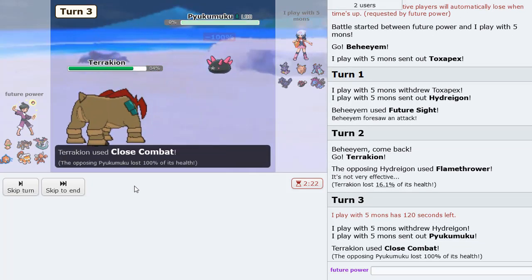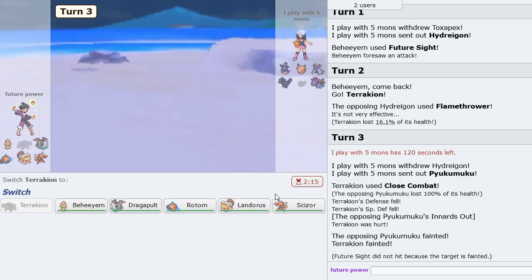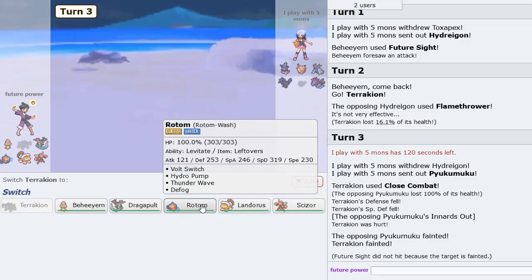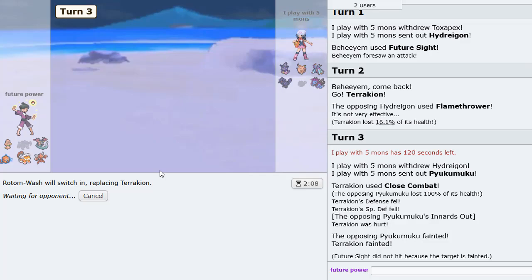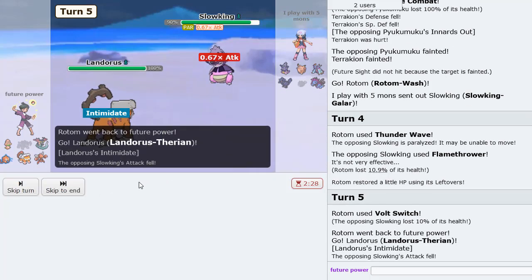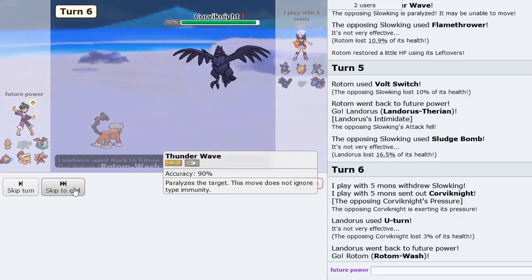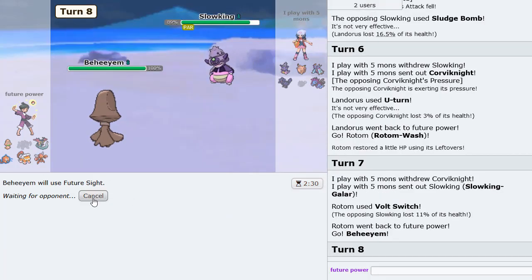Okay, so it's Pyukumuku. Oh shoot - is that Innards Out? Terrakion, no! I thought he was Unaware. So I'm going Rotom here. He was Innards Out - I needed the combination. Slowking comes in - we're gonna Thunder Wave this, just to ensure we have the right turns. Volt Switch out now into Landorus. As he Sludge Bombs, no Poison - which is great. I can U-Turn out here into Rotom. Volt Switch out, I think, is my play. As he goes back to Slowking, we can go Behem and drop a Future Sight now. I think Future Sight is definitely the play here. As Pex comes in - so we go Scizor. I see Light Screen, and then we go for the U-Turn here.